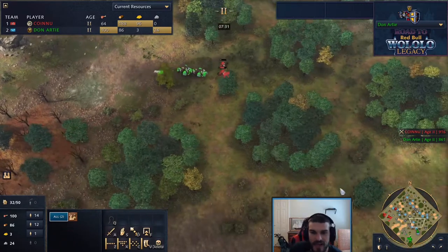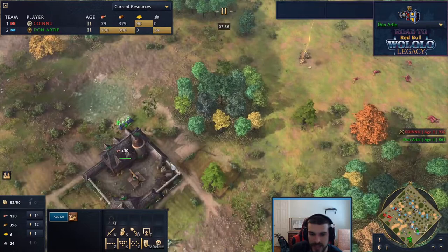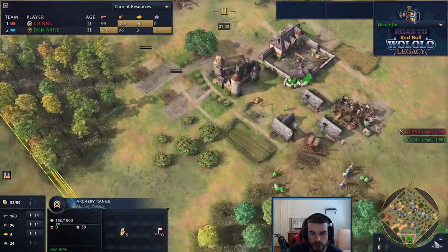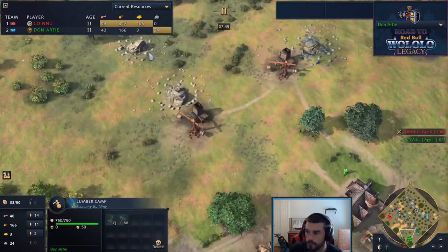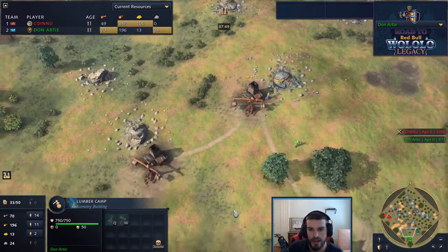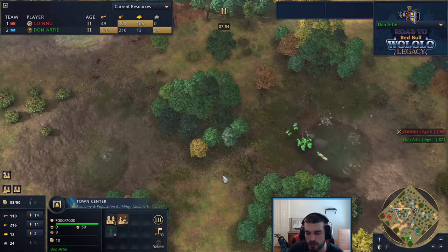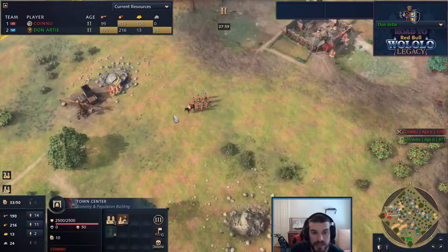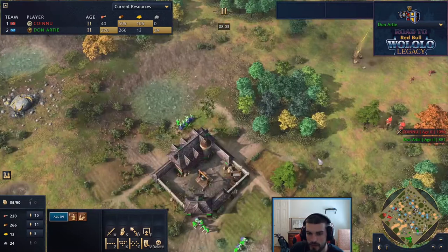The scouts haven't been able to get valuable information as they haven't been near Don's base in a while. A double archery range drop from Don. He's moving back to the gold and looks like he's going with the typical knight-archer composition. Coming off the two TC spam, how will this match up against Sy Arc's massive spearmen? Don is going to start massing up those archers.